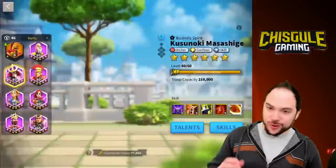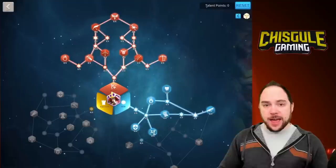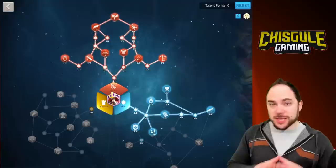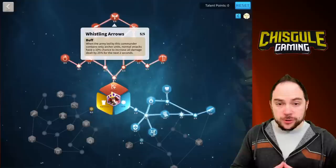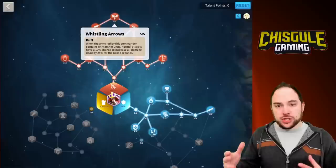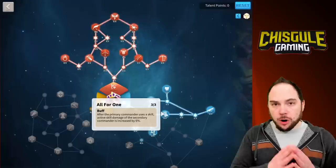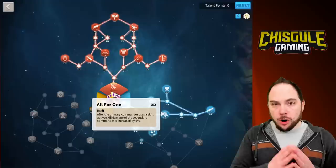Let me show you some of the builds I'd recommend for these activities. We're going to look at Kusinoki, but only because I have him at level 60 — you can choose either one, as they have the exact same trees. This is a full archer tree build, good for the open field, but does not focus as much on generating rage. It leverages the top tier of the archer talent, Whistling Arrows — a chance on normal attacks to increase all damage dealt. The reason I went this route with Kusinoki is that he just doesn't have huge amounts of rage gen, so he gets a lot of benefit by focusing on those normal attacks. There is a lot of emphasis on skill damage both in the archer tree and the skill tree, and we do generate a non-trivial amount of rage with Rejuvenate.